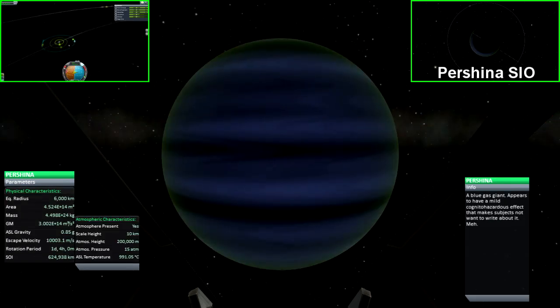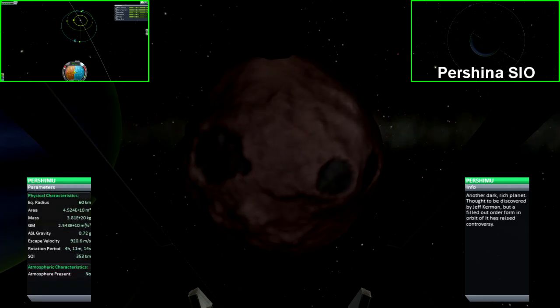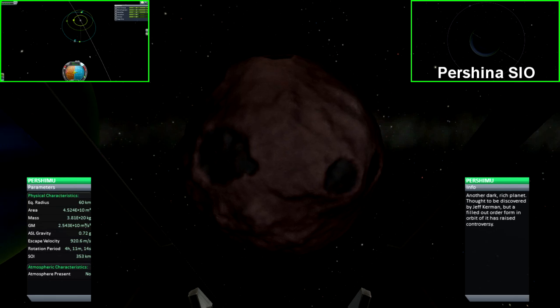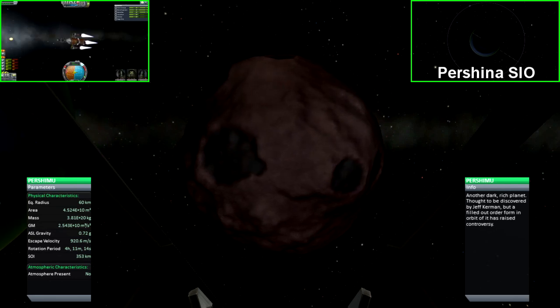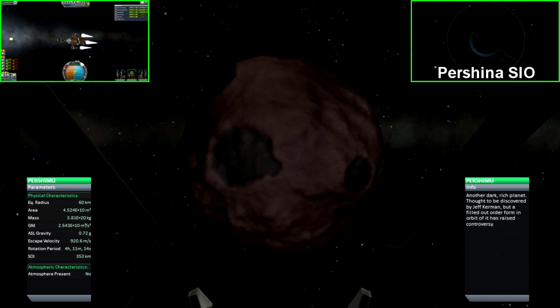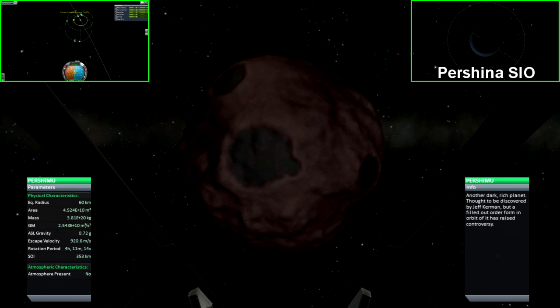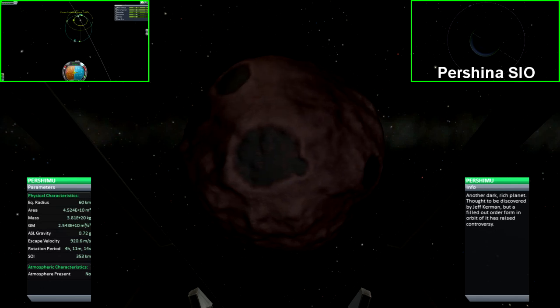Pershina is the fourth and final planet in the Mane system, as well as the second gas giant. It is similar to the other gas giants found in this system, other than the fact that it only has a single moon orbiting it. Pershimu is the only moon in Pershina's sphere of influence. It is a relatively small moon with a large gravitational pull and a relatively small sphere of influence. On the surface it has massive dark craters and very uneven terrain.